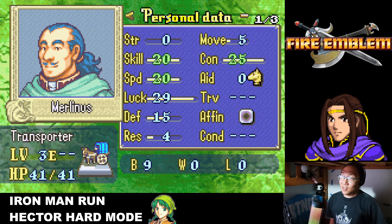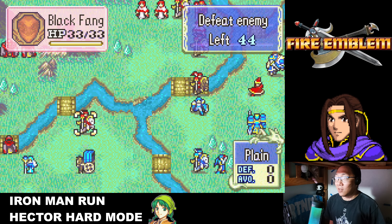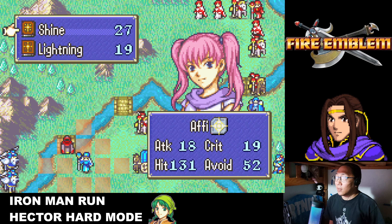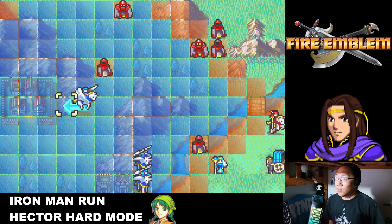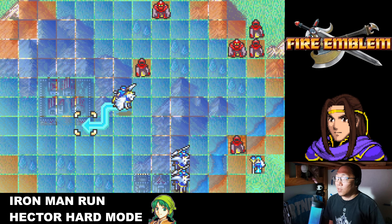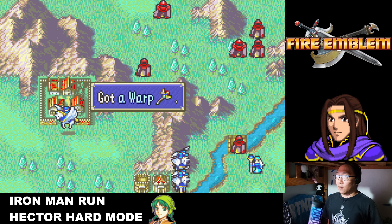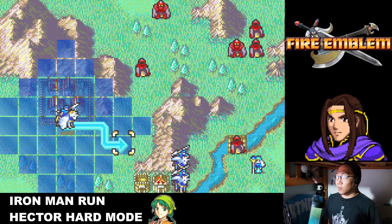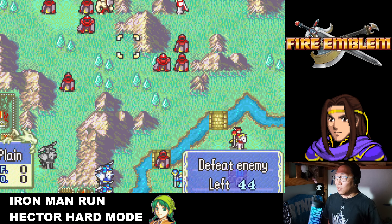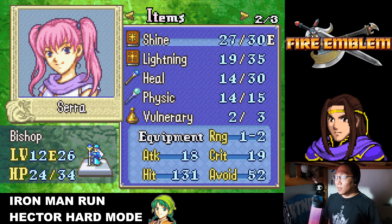A troubadour just charged right in — very interesting. Good thing about Merlinus is he's really strong with max speed and 29 luck, practically max. His resistance is only 4 but with 89 avoidability he can act as a tank and avoid everything. We got hit — terrible. I'll get this village quickly. The villager gives us a Warp Staff! Now I'll move back in range of the shaman, but this one still has Luna so I need to stay away from that druid.